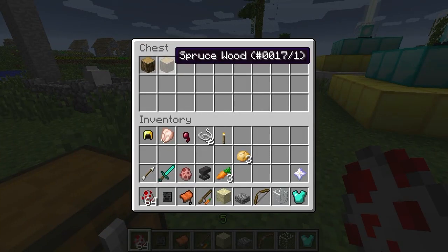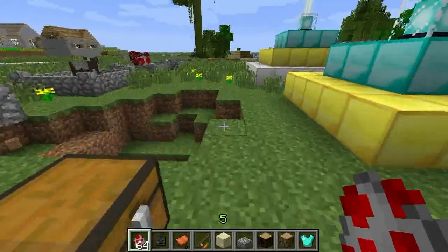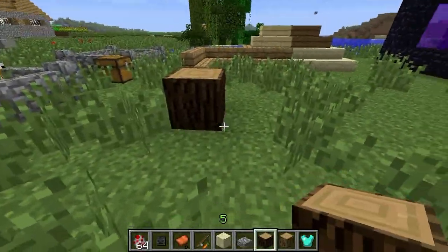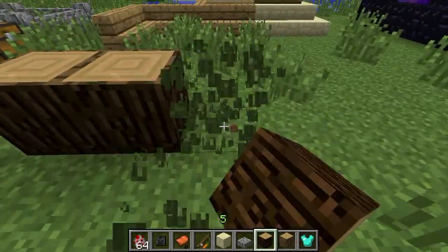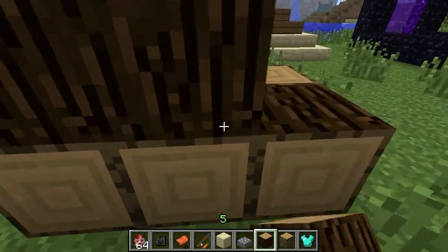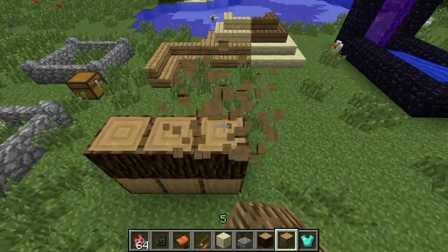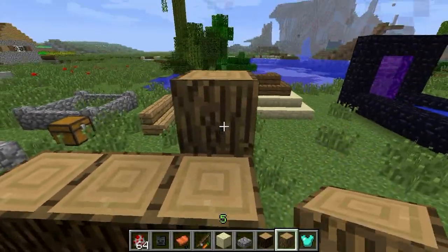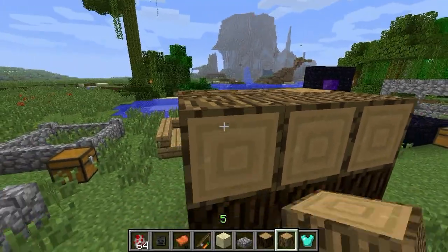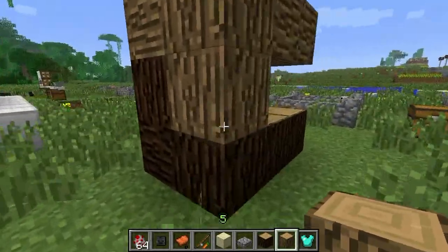Logs now act like pistons when you place them — not literally, but directionally. If you place them pointing at the ground they go that way, and if you place them against a block they go sideways. I reckon this is the number one really cool thing because the old log placing UI was pretty crappy — I didn't like it. But I like this. Just face whichever way and it goes that way.